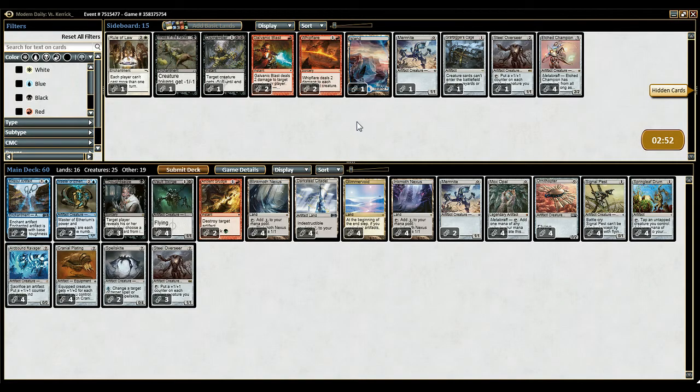Do we like the way that things look? I still feel like Etched Champion isn't that strong because he just gets trampled over, and like you saw he did all that in one turn. I think we're just going to keep the way it is and hope that we get a better start next time. See you guys in the next video.